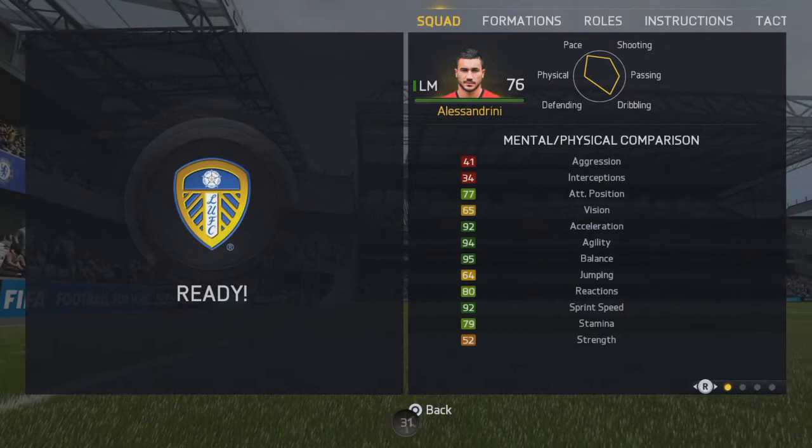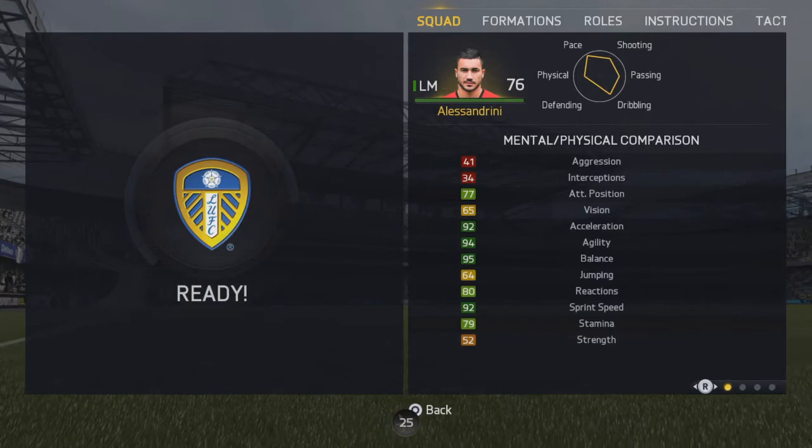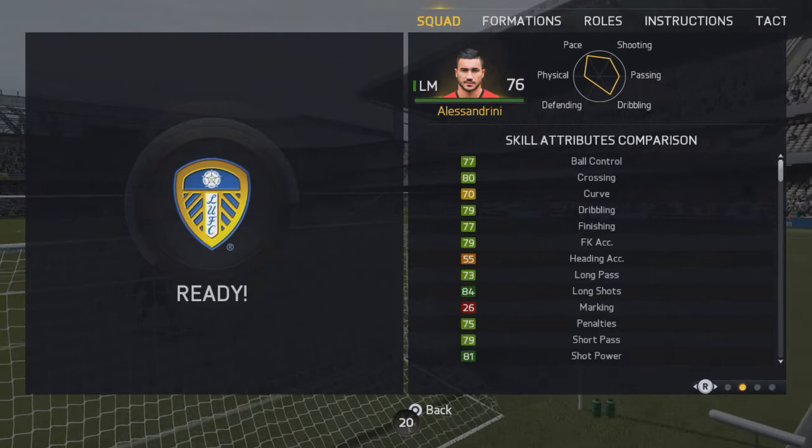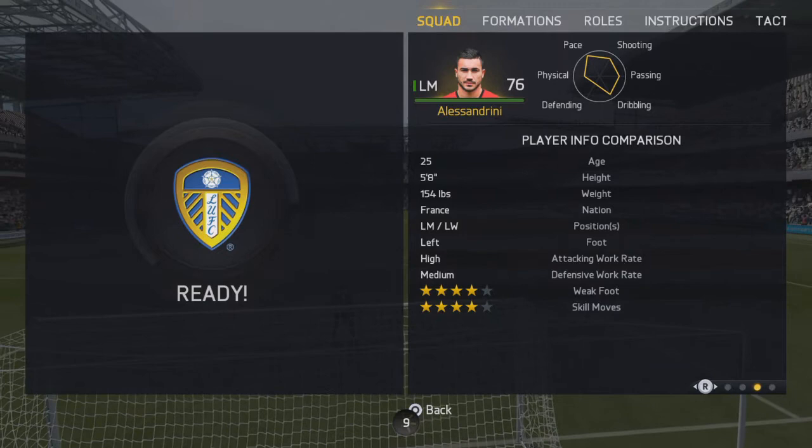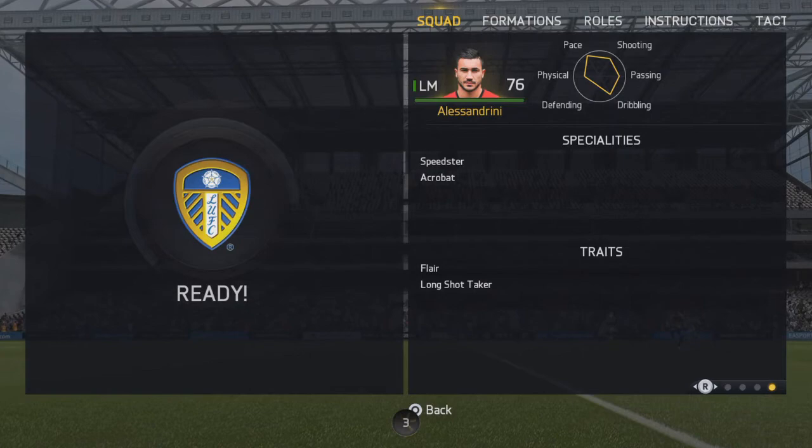Let's see his in-game stats. He's got very low aggression — 41 — but his main stats are 92 acceleration, 94 agility, 95 balance, and 92 sprint speed. He's got 80 crossing, 84 long shots, 81 shot power, and 82 volleys, which is very good. He's 4-star skill, 4-star weak foot. He can be played as left-mid or left-wing, but in this case he's on the right. His specialities are speedster and acrobat, and his traits are flair and no tackling.